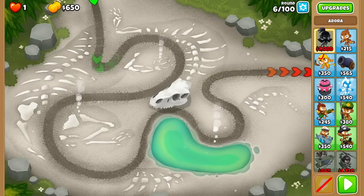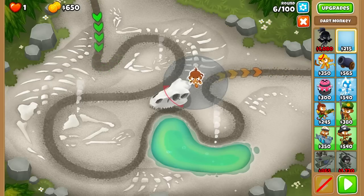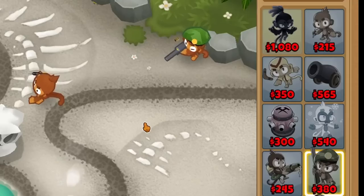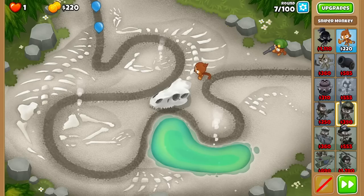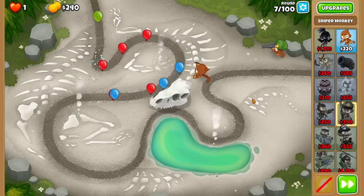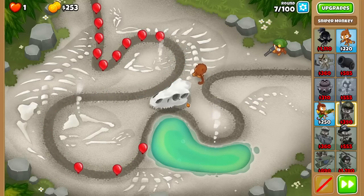If this mod does indeed mimic real life, then it should be very, very difficult. So let's begin. I think I'll just do a dart and sniper start. Once this round ends, every price on the right-hand side just went up by 3%, so the dart monkey went up $5 and it'll probably be the same after the end of round 7.